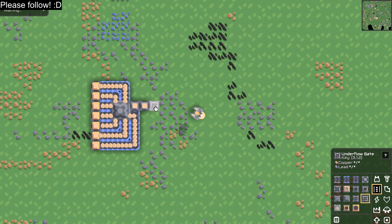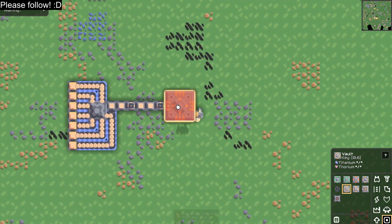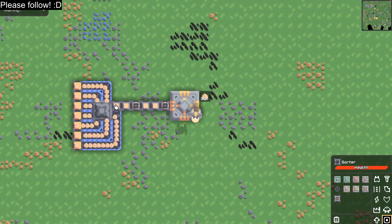I discovered that you can use underflow gates in between the sorters to keep it going. And you can see it sucks in all seven lines and it's extended out — the best of both worlds.